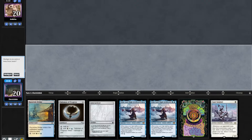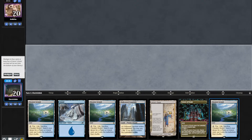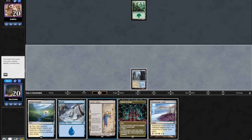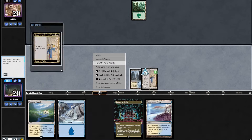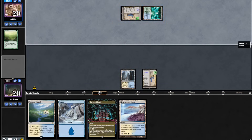Match 3, we're on the play. Starting hand doesn't have enough land so we mulligan twice. We keep a 5-card hand and lead on turn 1 with a Talisman. Opponent leads on turn 1 Forest. We play out our Saga, opponent also plays a Saga into an Explore and a Bounce Land — meaning we're probably against Amulet Titan here.